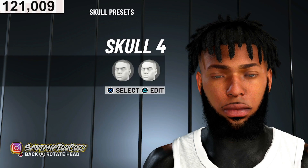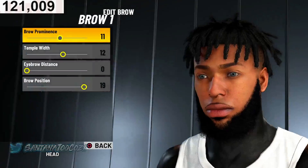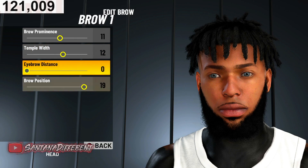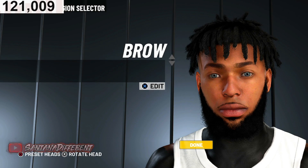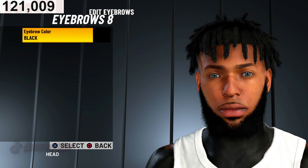The brow is number one — they look crispy, I ain't gonna lie. Brow prominence 11, temple width 12, eyebrow distance 0, brow position 19. Eyebrow color is black.